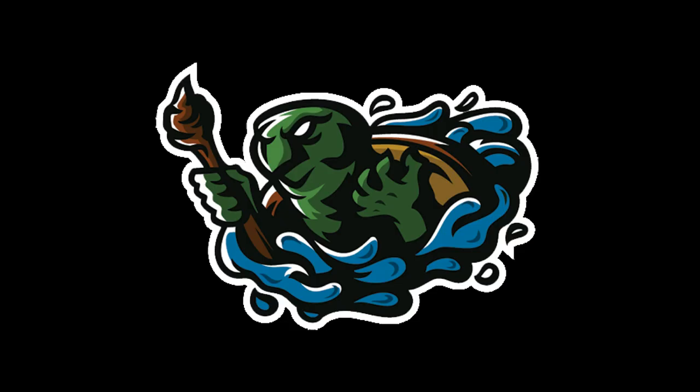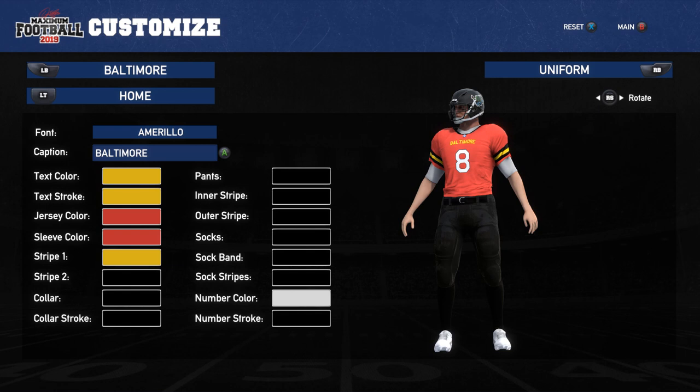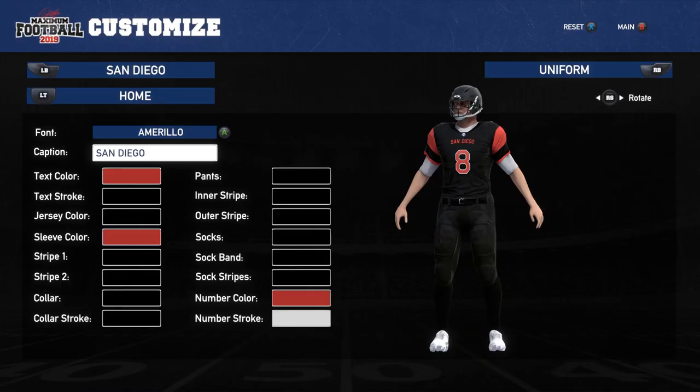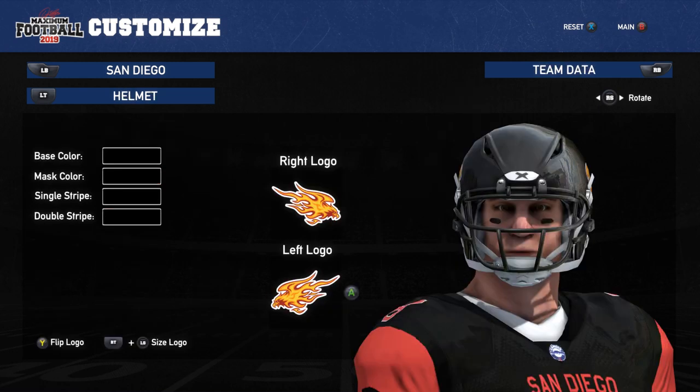Then we have the Baltimore Turtles with the red, black, and yellow. That one is actually really cool. I'm liking all of these so far, which is a good sign — it means I wouldn't mind doing any of them in Dynasty mode. Can't wait. Hope the Dynasty mode is as deep as I think it can be. Number four, we have the San Diego Phoenix. Really nice logo and I really like the black and red color scheme. Really digging that one a lot.